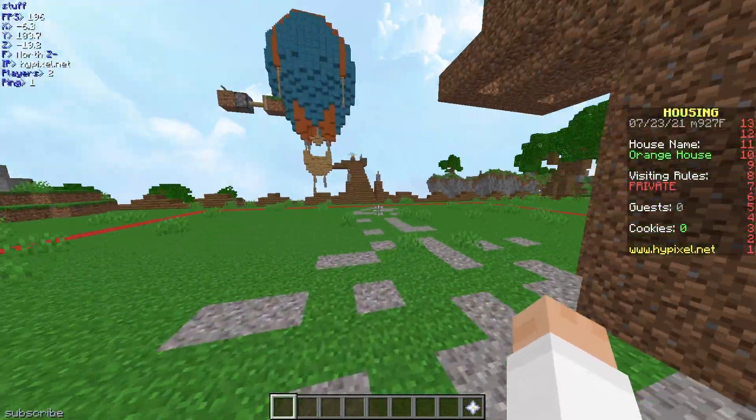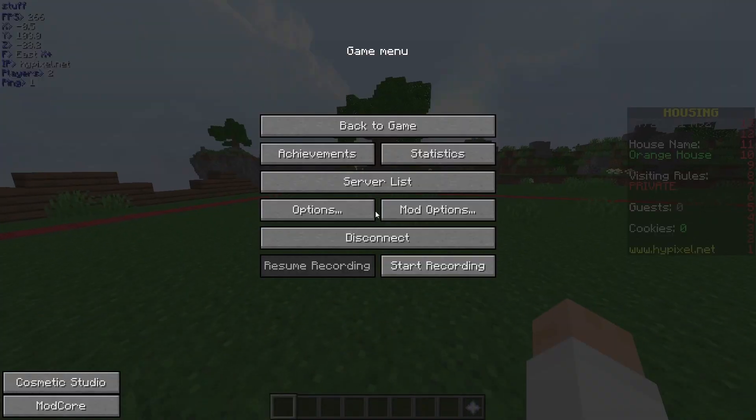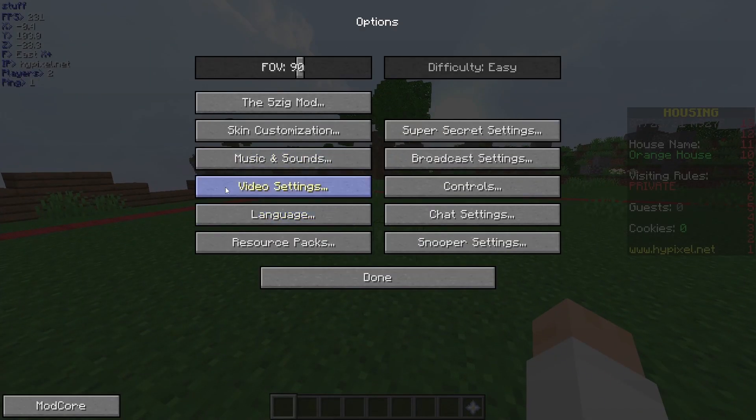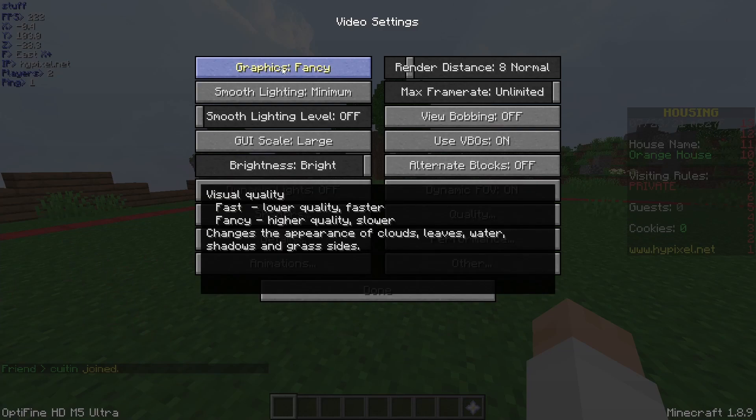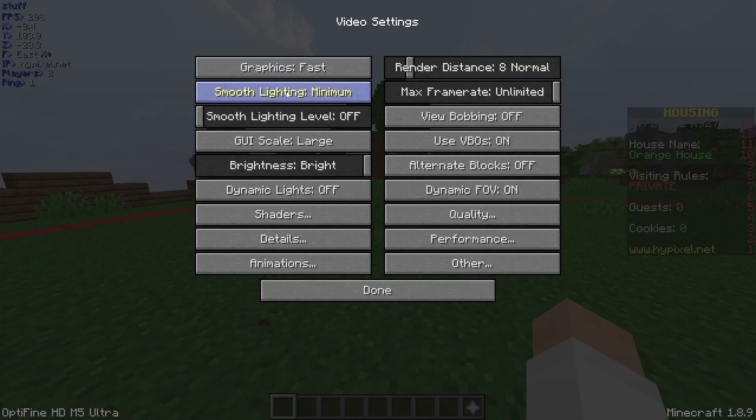So here's how you're going to do that. Go into your options, and step one is go to video settings and turn graphics to fast. What this does is if you have it on fancy, it uses a lot of your processor, which slows your game down. It says right there, lower quality, faster. So you want to change it to that.